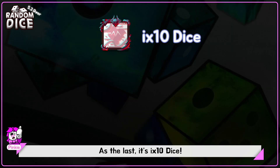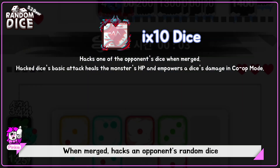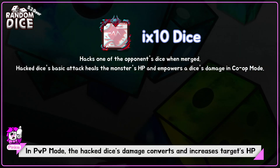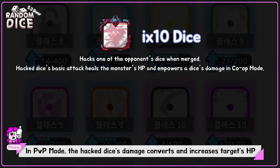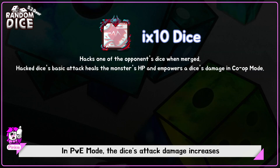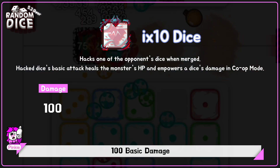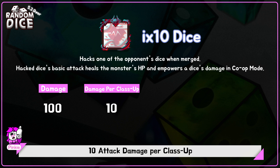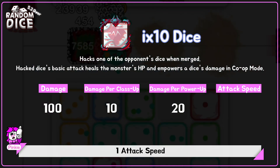As the last is Hex Dice. When merged, it hexes a random dice. In PvP mode, the hex dice damage converts and increases the target's HP. In PvE mode, the dice attack damage increases. 100 basic damage, 10 attack damage per class up, 20 attack damage per power up.